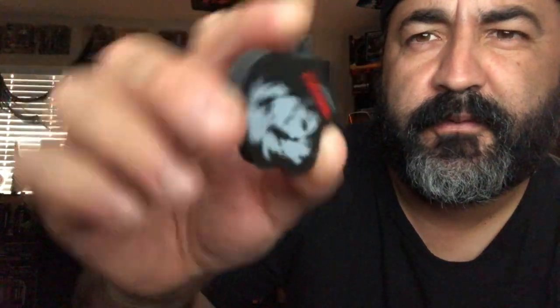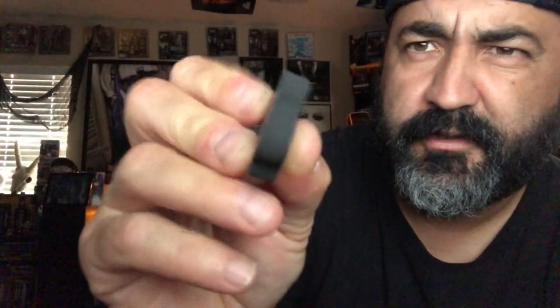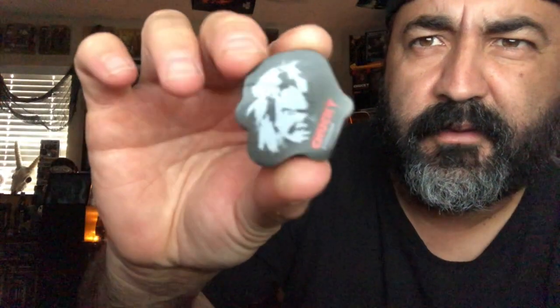Number seven is a Chucky eraser — very cool. It doesn't have a hole to put on your pencil, so you just put it in your little bag with all your pencils and erasers. Now you're going to be cool because you got a Chucky eraser.